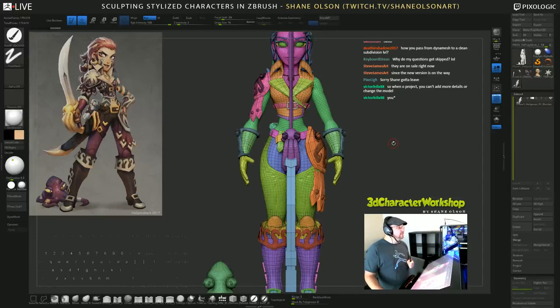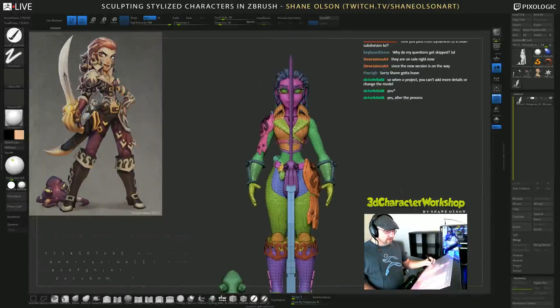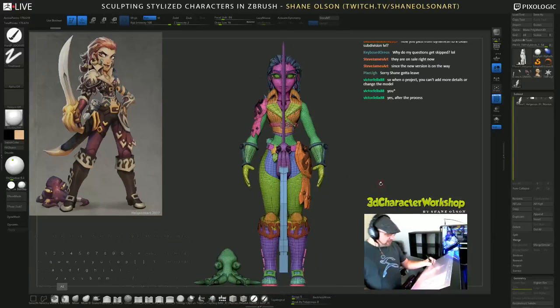When you project, can you add more details or change the model afterwards? When you're in the process of projecting you don't want to change things — it's kind of an A to Z process. You duplicate it, Z-remesh it, add subdivision levels, reproject. While doing that you don't want to add detail. But after you have the new model with new subdivision levels, sure, you can sculpt on top of that all you want — not a problem.